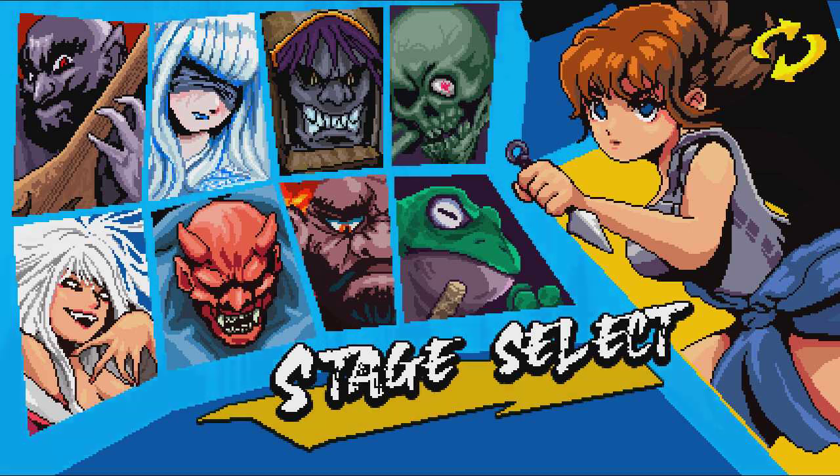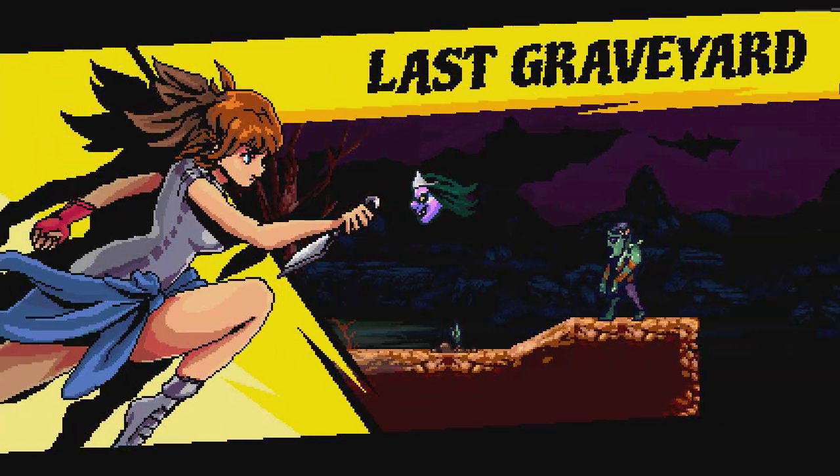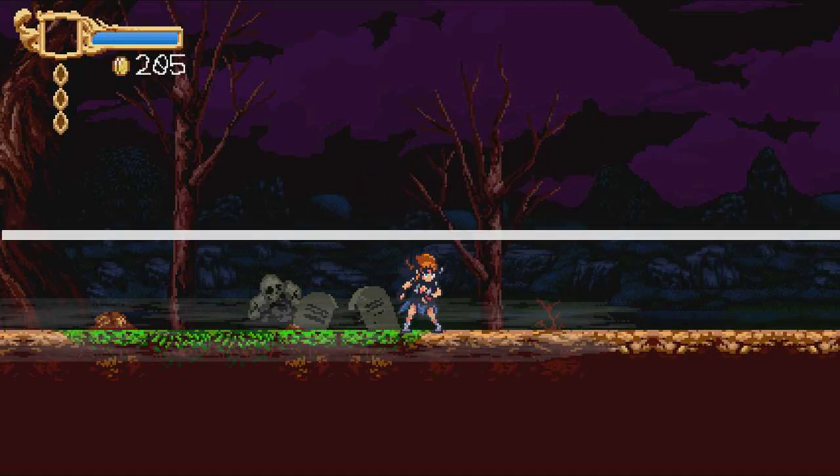I think you can select the character you want in here — you can change to Shintaro if you want. But you need to beat all of them to then defeat the final boss, which is that guy. Let's try this one first — Last Graveyard. And if you die inside, you need to start from the beginning.